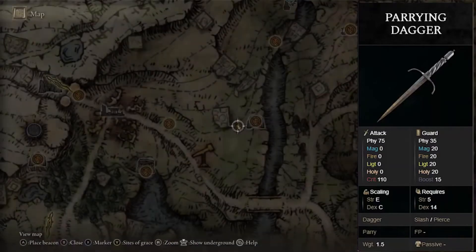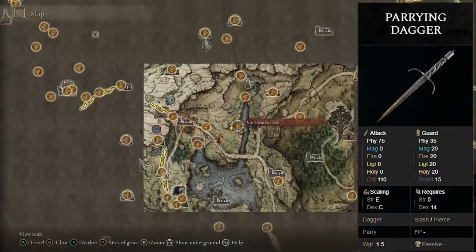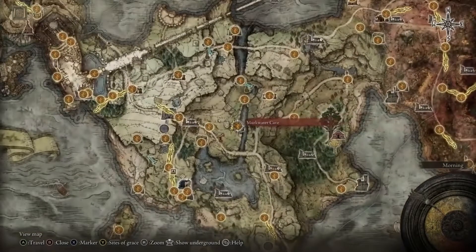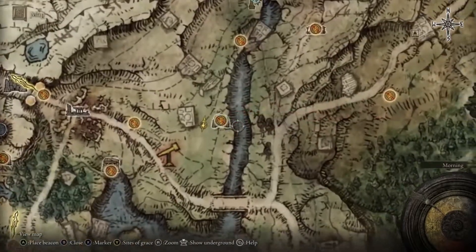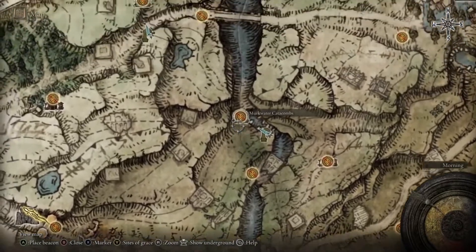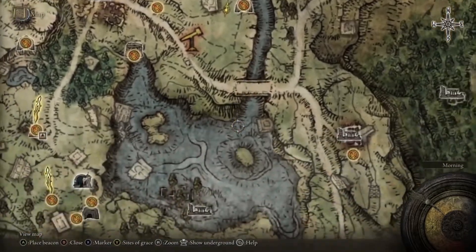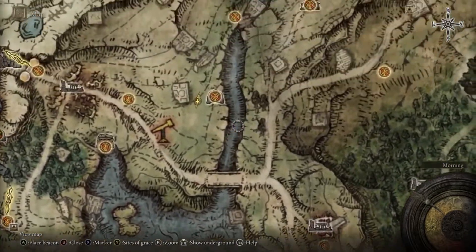If you'd like the Parrying Dagger, you can head to the Murkwater Cave, and this is in Limgrave. You just head up from the Murkwater Coast and just head down, or you can come from the bottom part of the river and just head up.